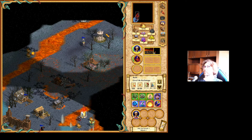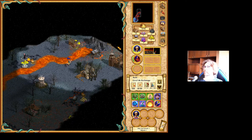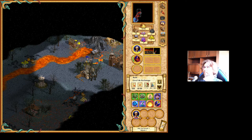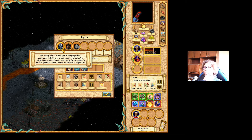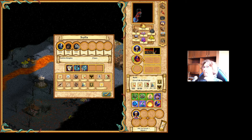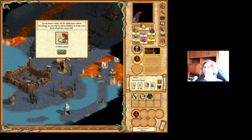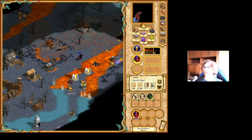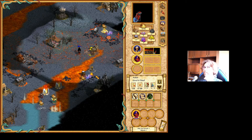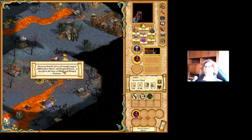Let's see what we have on this map. There is the next castle — that should be Scylla. Goblin Knights — they are strong. Here's the entrance. The dragon — dwarven shield.